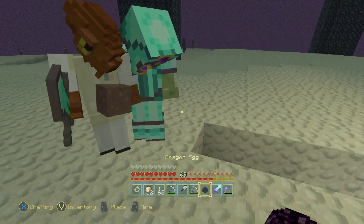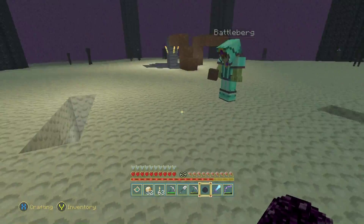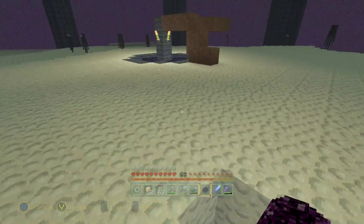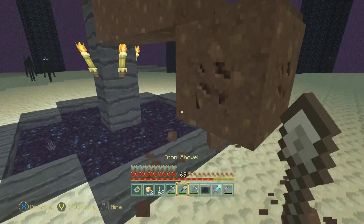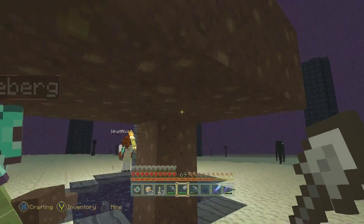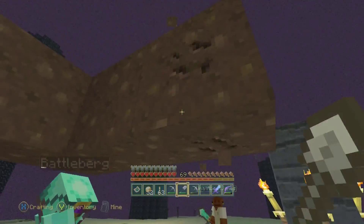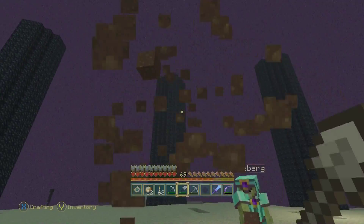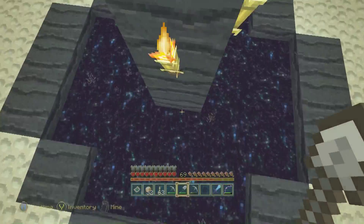What did you get? The egg. What do we get with the egg? It's a trophy — it's just a trophy. It's cool to have, though. And then if you want out of here, all we have to do is jump in here.